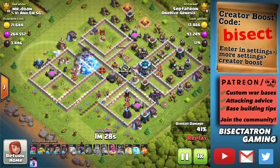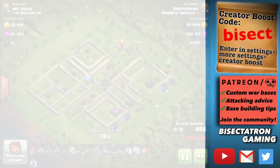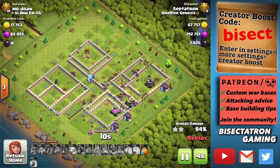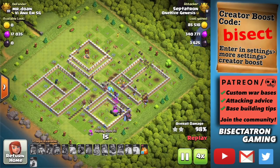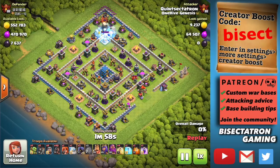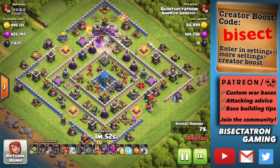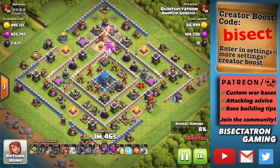The Headhunter paired with a hefty dose of Hog Riders might just be a new powerful attack strategy for Town Hall 12 and Town Hall 13. Hope you all are doing well. Bisectatron here, bringing you today's video. We are discussing the new troop, the Headhunter, and how it can be used with the mass Hog Rider attack strategy to triple some 12s and some 13s — something I saw right away as a great use of the Headhunter.